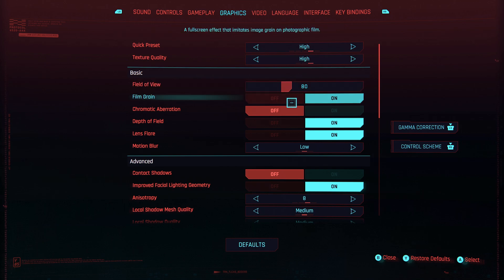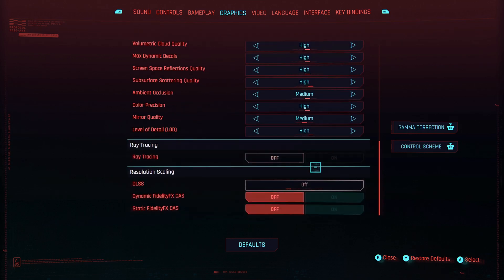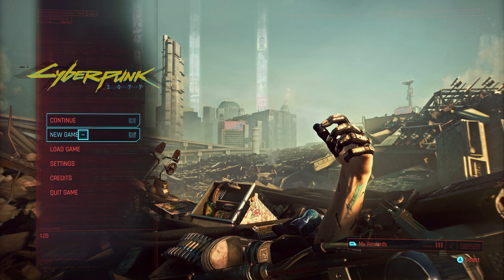We'll go into the settings here and put on the high preset, film grain off, and motion blur off. These are more of a personal preference — they can affect performance a little bit, especially motion blur — but more of a personal choice for all testing.